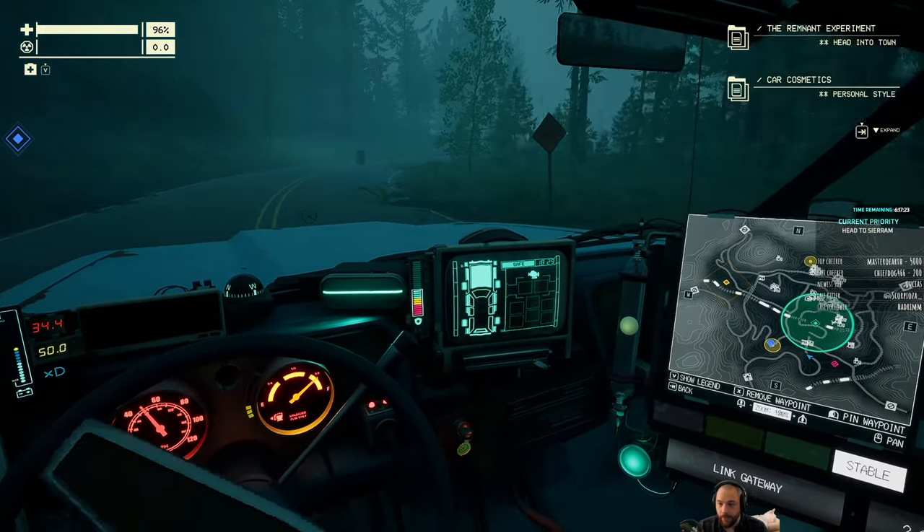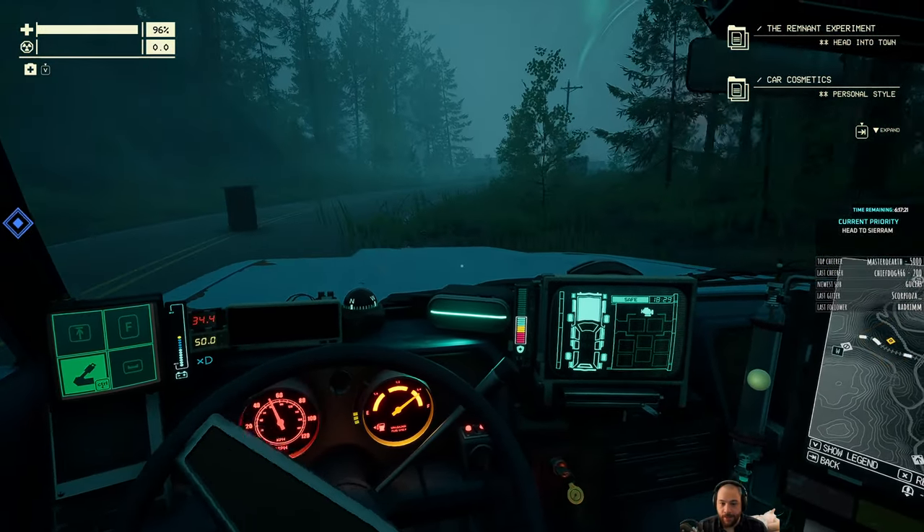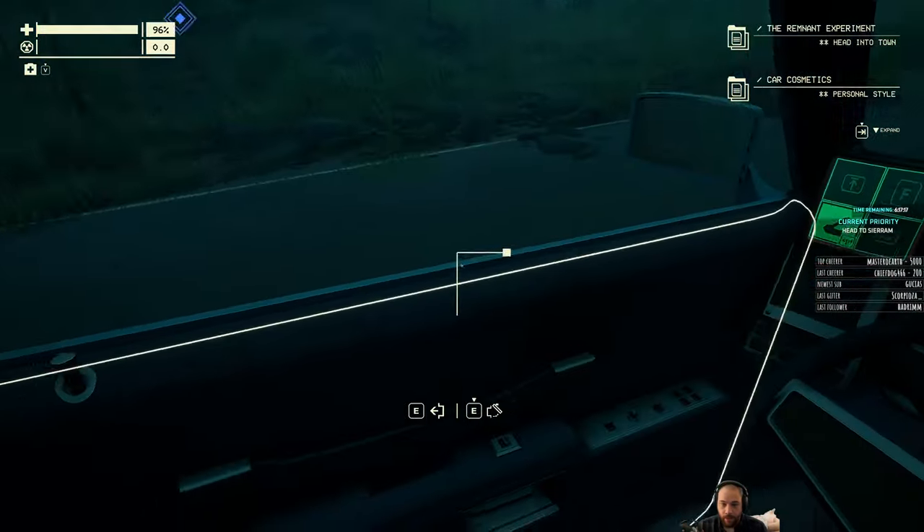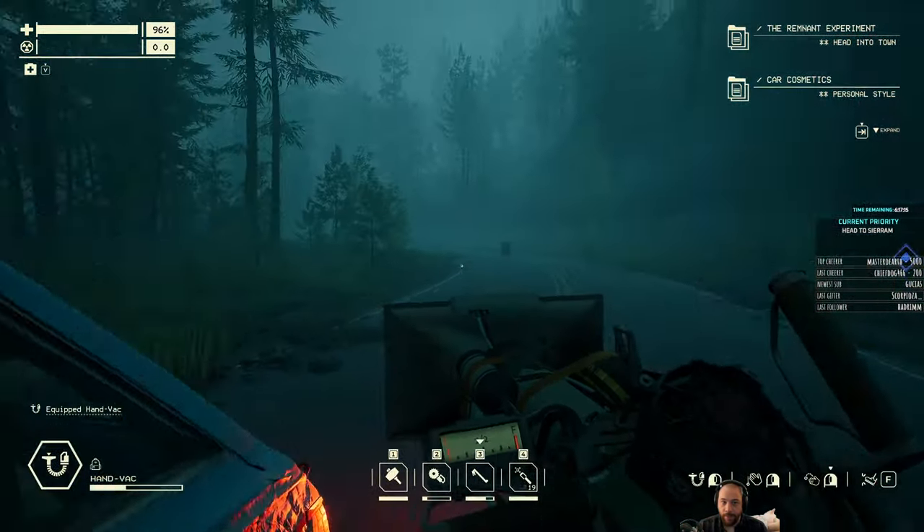So up ahead there's a crossroads and we want to take a left. Yeah, there's a gas station here, so we can top up our tank.